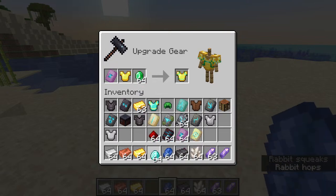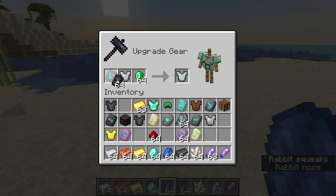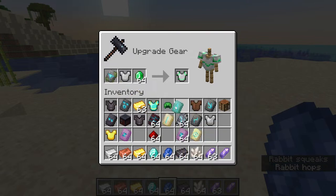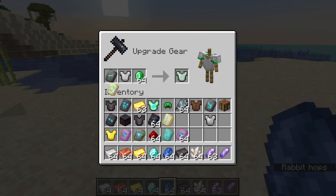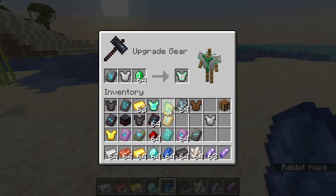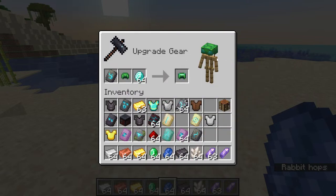Let's go through all of the patterns. The spire pattern, then snout, then ward — which looks like a warden on your chest — then rib, which looks like ribs, then dune, then wild, then tide, then coast, then sentry — which is quite subtle — then eye — wow, that's a nice one — and finally vex, which is also nice. Those are all the different types of patterns.